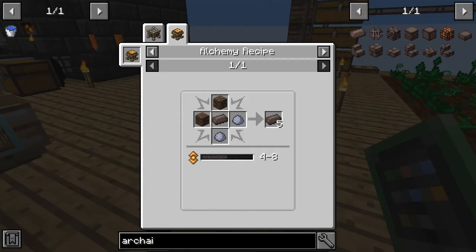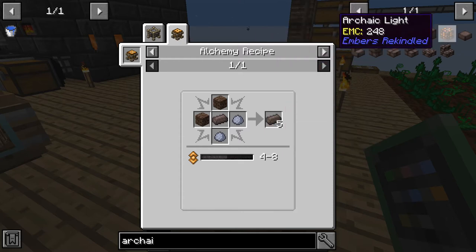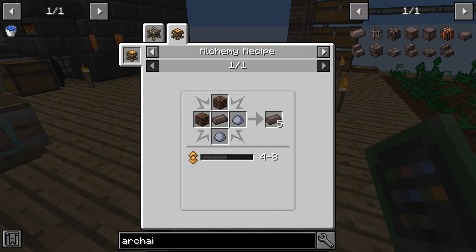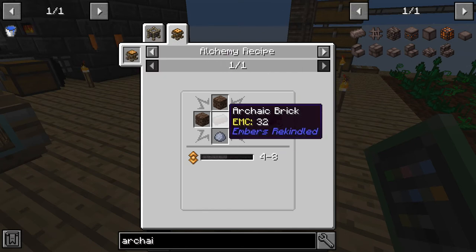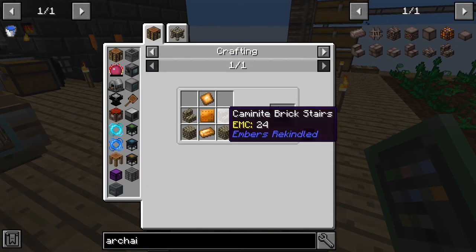I did some research and again this is not very clear on how you do stuff. To make these bricks, which you need to make these blocks, and to make the golem, you first need an alchemy tablet. But to make the alchemy tablet, you need one already — which makes perfect sense.